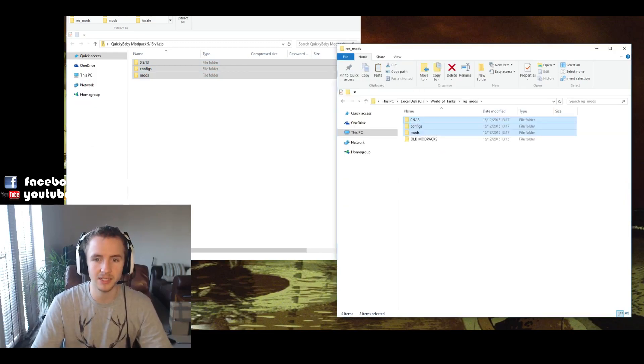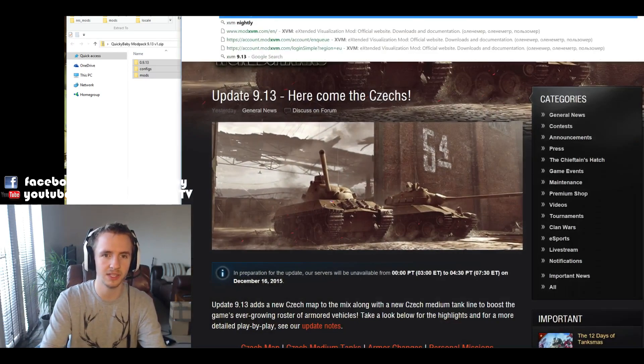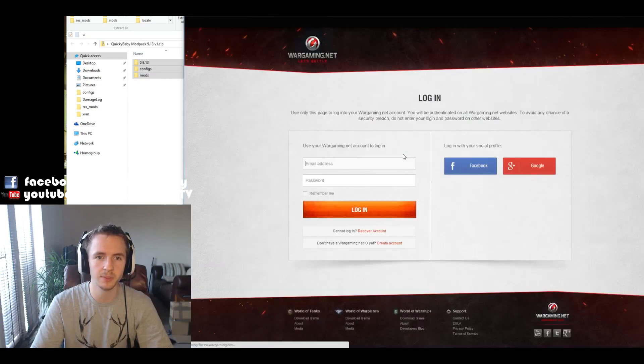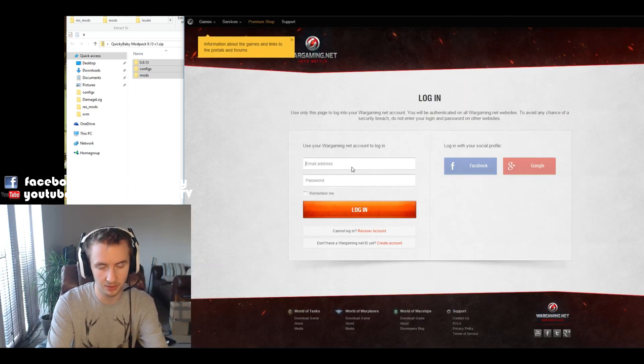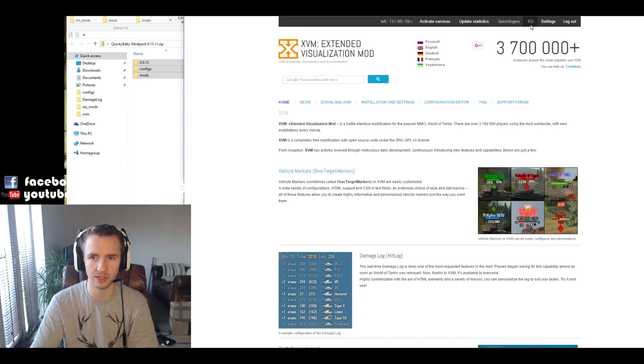Next, if you want to use the statistics in this mod pack, you're going to have to go to the XVM website. From here, sign in at the top and click on the region that you play on. You'll be taken to the Wargaming website where you log in on your World of Tanks account. Once done, you're taken back to the XVM website where it should show you as logged in. Click the activate services button and update statistics — this gives you two weeks of statistics in the game.